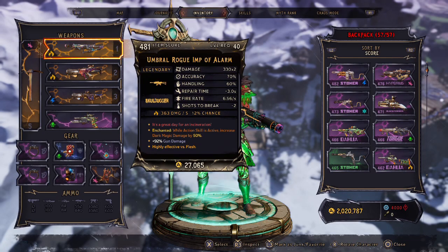Mine is the Umbral Rogue Imp of Alarm. The damage is 330 times 2. The accuracy is 70%, handling is 60%, and it's 3 seconds for the repair time. 6.56 shots per second for the fire rate, and the shots to break is 2. It's a great day for an incineration — I'm dealing 363 damage per second with a 12% chance of fire damage, which makes it highly effective versus flesh. My Rogue Imp is enchanted: while action skill is active, it increases my Dark Magic damage by 50% and gun damage is increased by 92%. The manufacturer of the Rogue Imp is Skull Dugger.